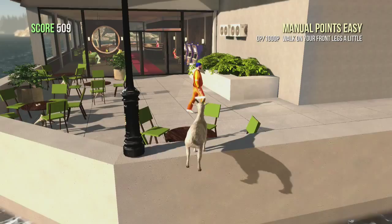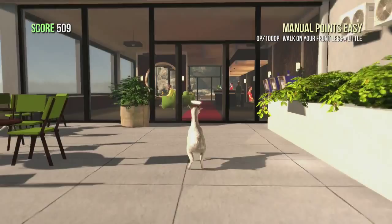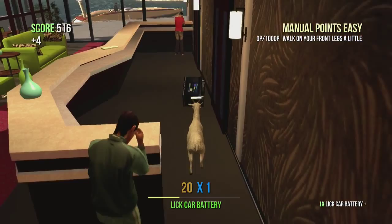The next one we're going to be going for is in the Putin Hotel. There are two of them located in the hotel. The first one is here at the back at the bar. If you go behind the bar counter, you'll find the battery right here. So we're going to bring that back to the roller coaster and plug that in.